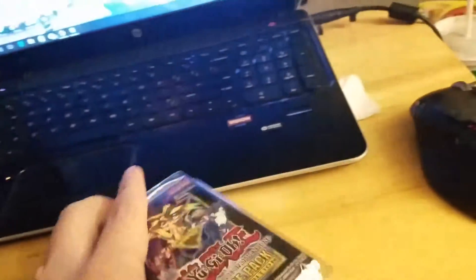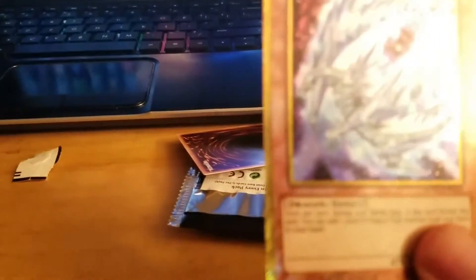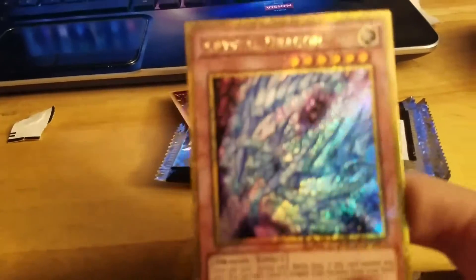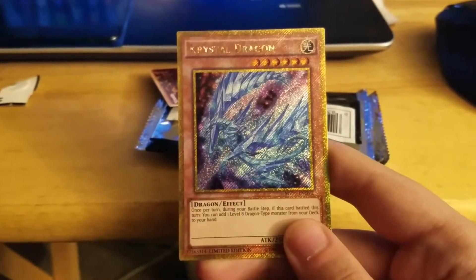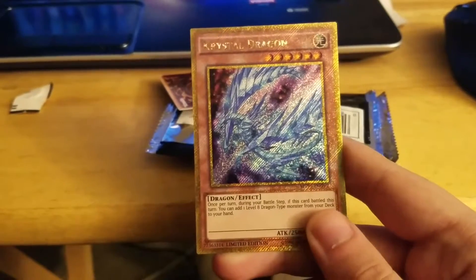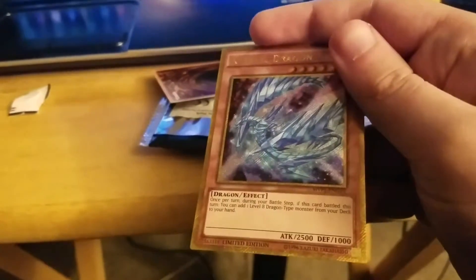And two of the guaranteed gold cards. Let's see what we have. We got Crystal Dragon with a K. Once per turn during your battle step, if this card battled this turn, you can add one eight... Ooh, this will be good for a Blue Eyes deck, which I use.